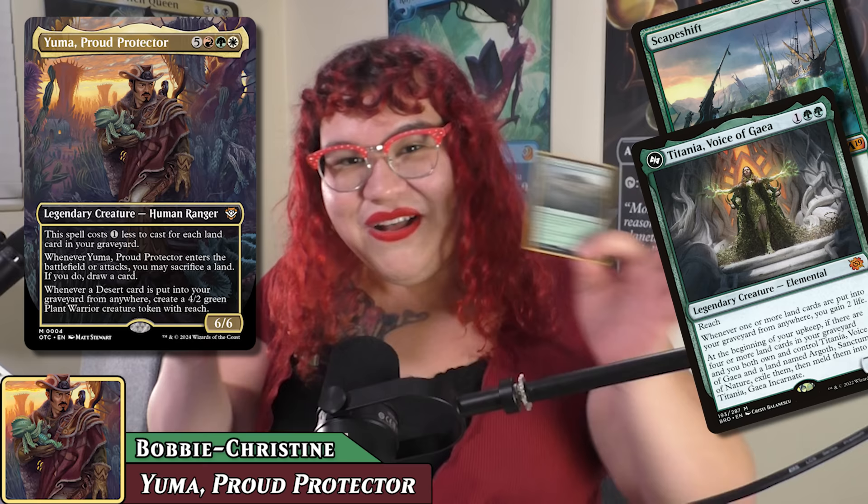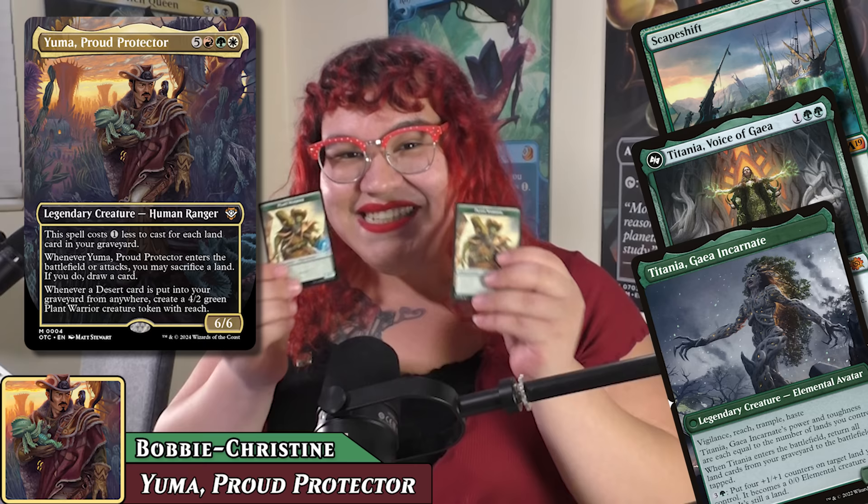My name is Bobby Christine, and we are out here with Top Deck Studios, Lobby Pristine, Magic Kids, and of course, Birds of Paradise. Today, I'm going to be playing Yuma, Proud Protector. I'm excited about this because it's landfall with a little bit of desert twist. I've included some upgrades in the form of Titania and Argoth. Hopefully I shall be the first to meld on Decked Out. If that does not happen, I'd love to fill the board with cactus little buddies and have the cutest Kiri-talented swing for the win.